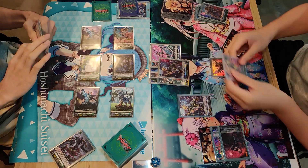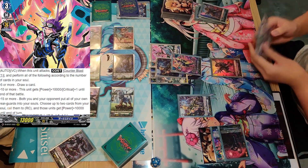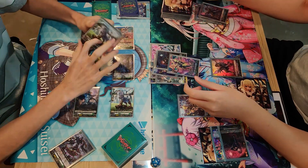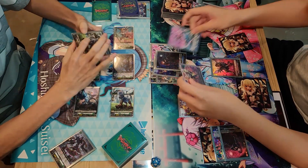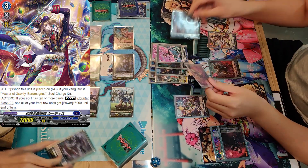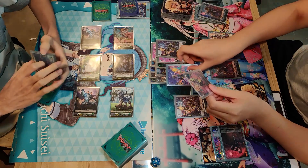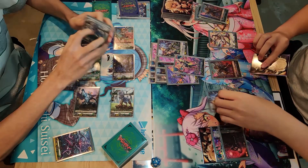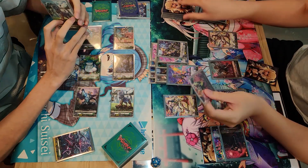He goes for Grade Three, activating the Great Two skill — Soul Charging one from hand, drawing one card, and Soul Charging one more, pushing to 9 Souls. He calls the Great Three, Soul Charging 2 more, reaching 11 Souls. He has another Great Three, pushing him to 13 Souls already.